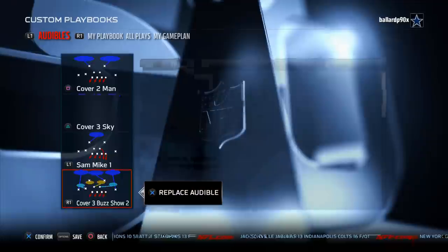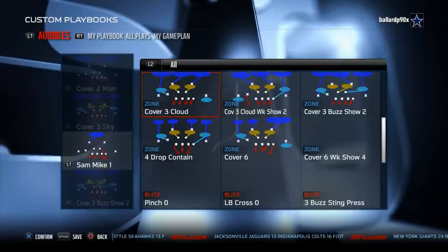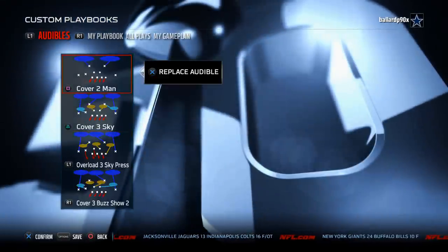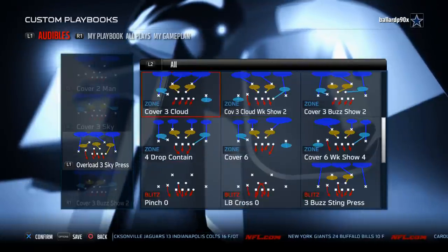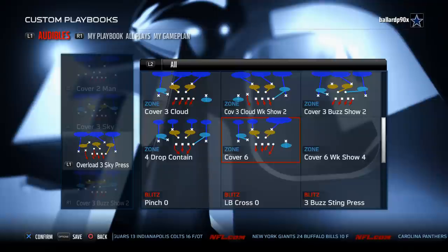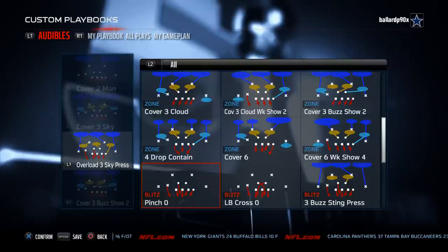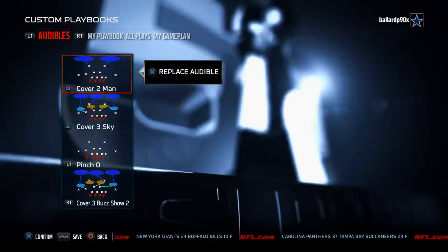Actually, I'm going to change this up. The blitzes I want to break down this week are not the Sam Mike 1, because they're a little bit more advanced and you should check out the guide for those. The blitzes we're going to break down this week are Overload 3 Sky Press — that's going to be the base play we come out in — and then the other play we're going to utilize in combination with that is our man blitz. We can use Pinch or LB Cross, but we're going to use Pinch. That's what we're going to rock with this week. So those are our audibles for the New England Patriots defensive playbook.